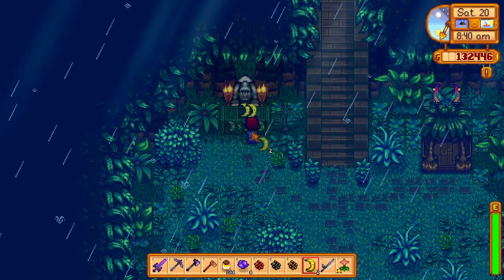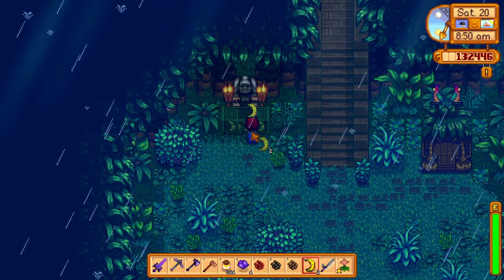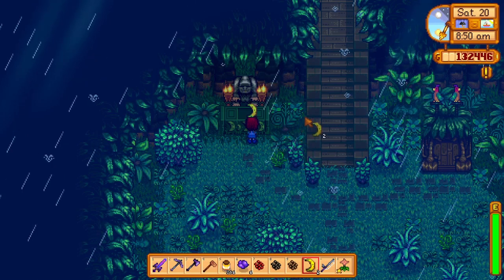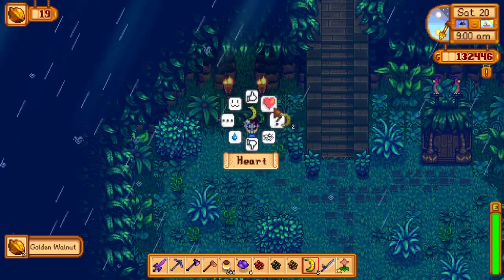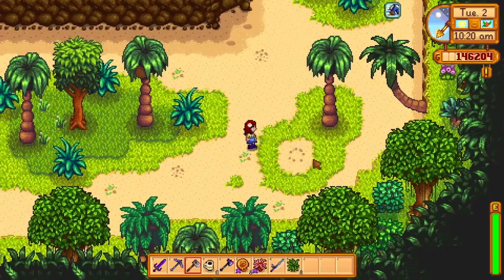To get a banana tree, crack open a few golden coconuts at the blacksmith. You will find golden coconuts by shaking trees around Ginger Island. You can also get a single golden walnut from cracking open golden coconuts.